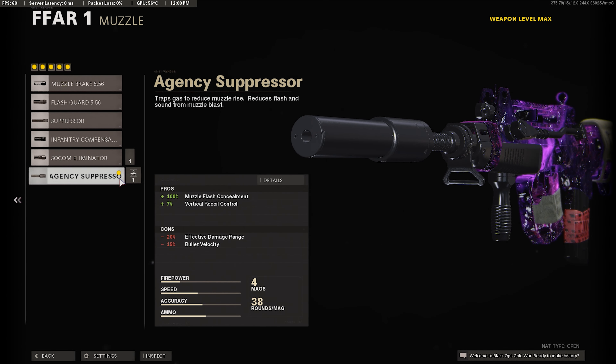For our first attachment, I want the agency silencer. This is going to give us a plus 7% vertical recoil control, and it's going to make it so we're off the minimap. This is just going to help it so the gun has less recoil, so I'm using the agency silencer here.